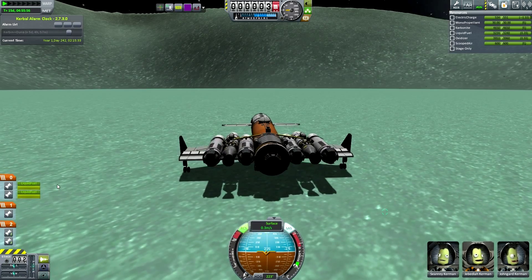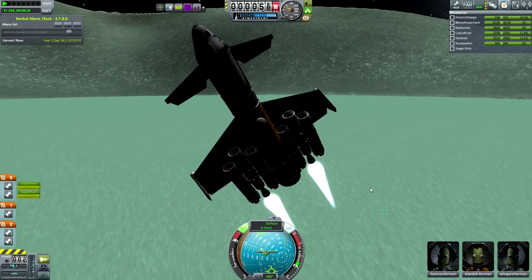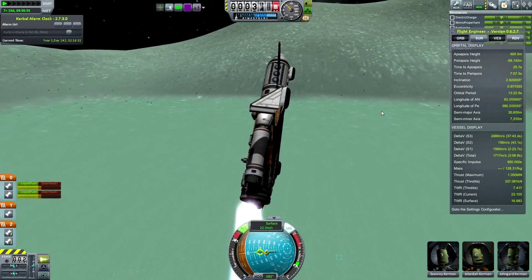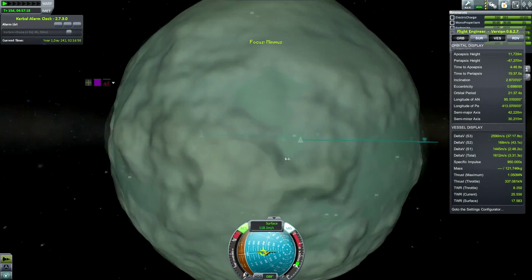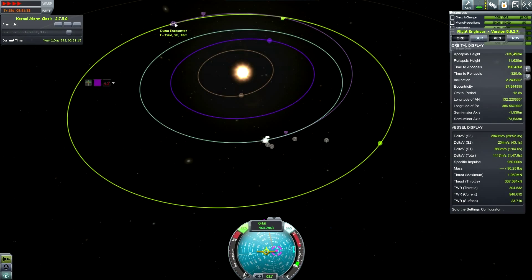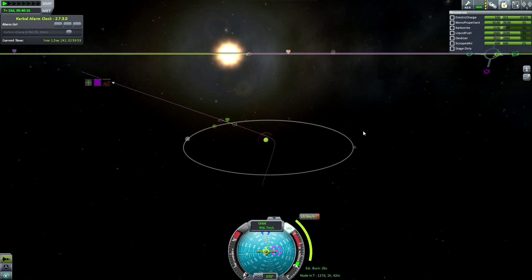Drilling takes a real long time, especially on Minimus, because there are no really good hotspots for Carbonite ore — very low concentrations throughout the whole place. But that doesn't really matter because you can just time-warp forwards and you will still drill. The real big problem is that it takes a lot of electricity, so you will need to time-warp and stop and warp and stop. In this craft I only have 500 electricity, which I'll be solving in the next iteration of the ship.